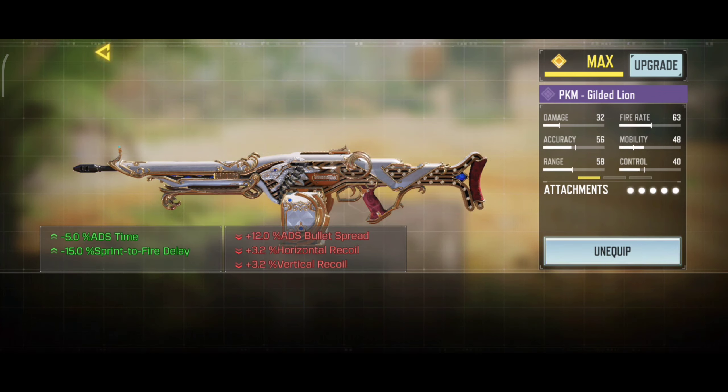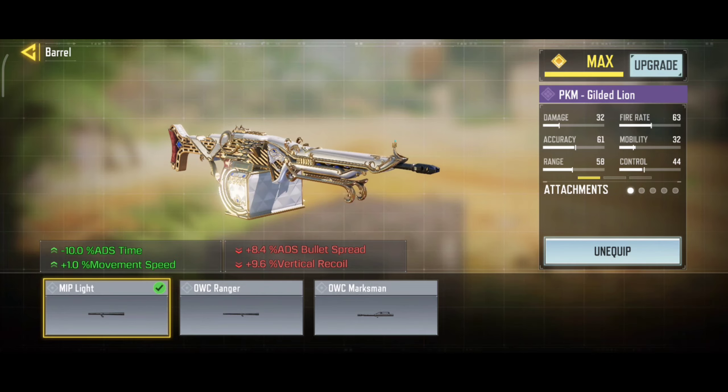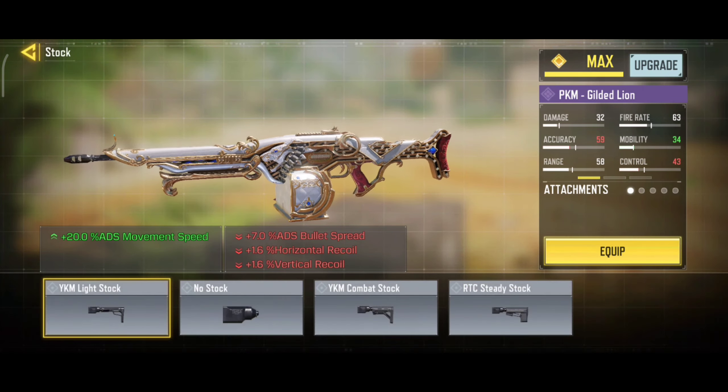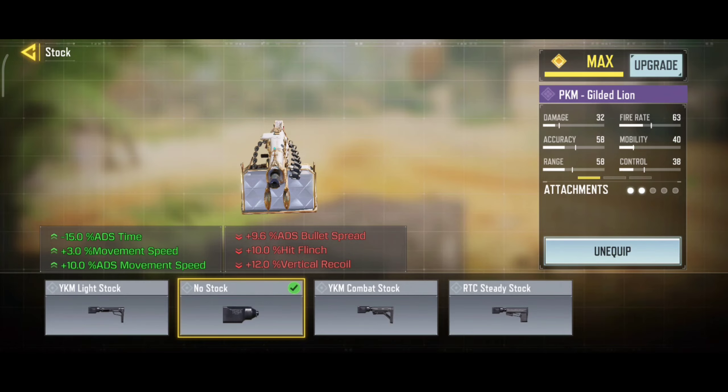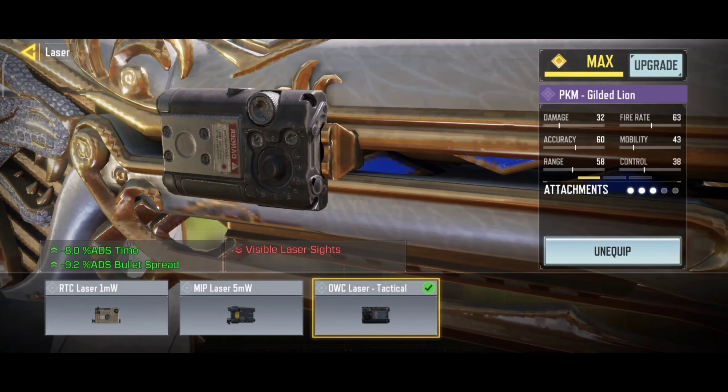So here are the attachments. For barrel, we are using MIP Light — it will increase your ADS speed and movement speed. Our second attachment is No Stock — it will also increase your ADS speed and movement speed. Our third attachment is Laser Tactical — it will decrease your ADS time and ADS bullet spread.